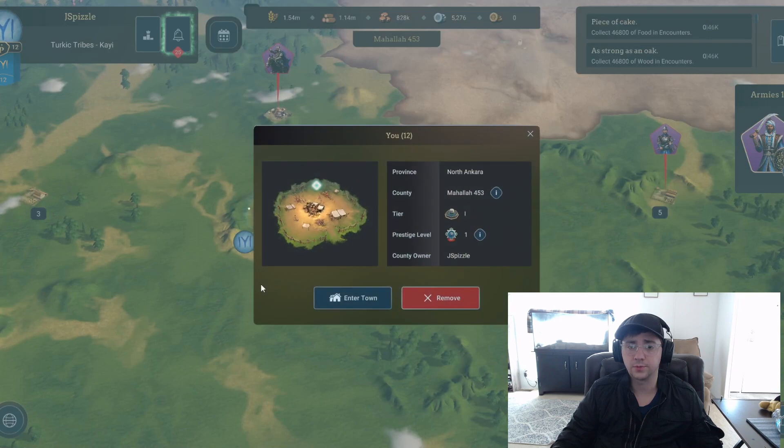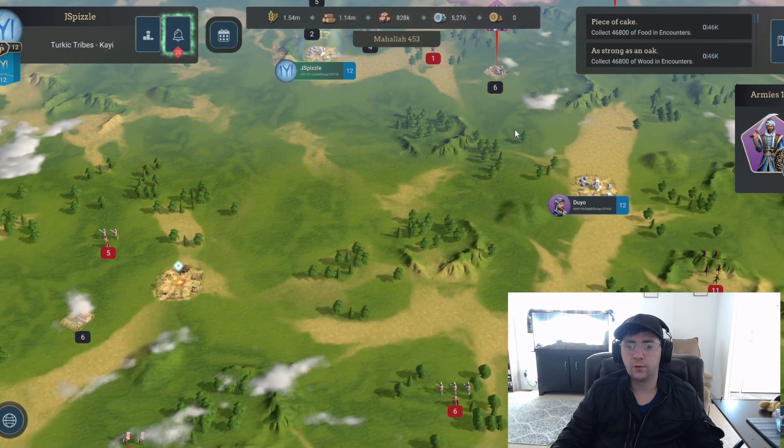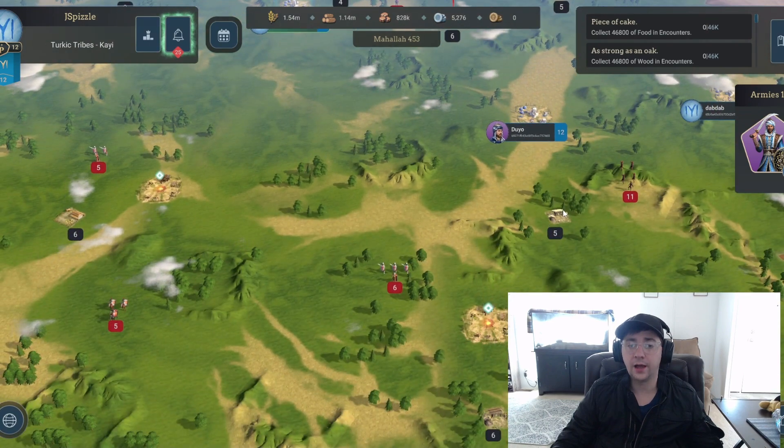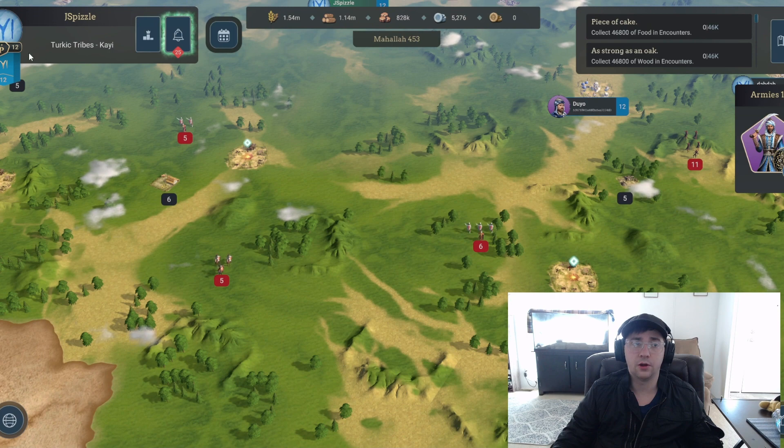On our other land, a lot of the same people — at least family duo and Jay Spizzle, which is me — got it up to around 750,000 prestige or so. We were seeing resource encounters at level 9 there, whereas here the max was 5. But we already prestiged one level and now we're seeing level 6.